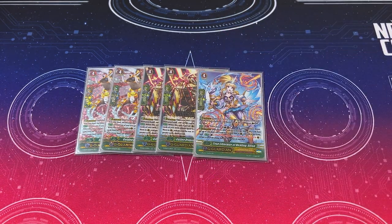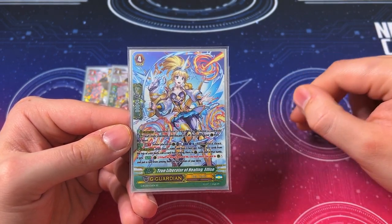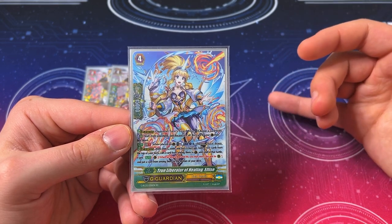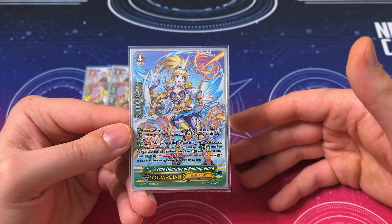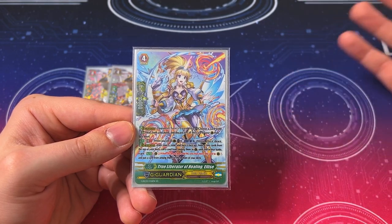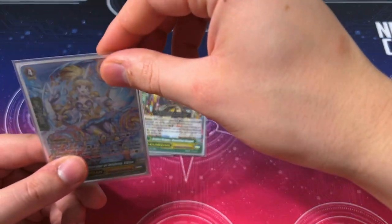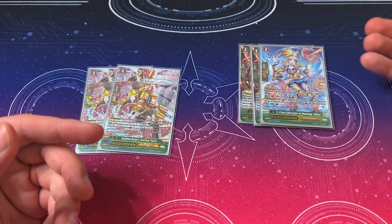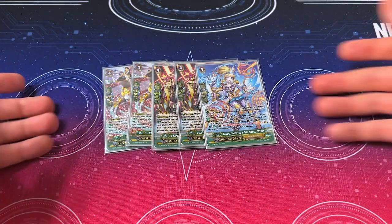And lastly, True Liberator of Healing Elise — 1 copy. Elise's skill is GB1: when placed on Guard, Counterblast 1, flip a G Guardian from your G Zone face up, look at top 2, call 1, the other goes to bottom. It also has the skill that if the attack does not hit, you can move the called unit to a rear guard circle. We're running it mainly because if you G Guard with Elise and then G Guard again with another Heal Guardian, you flip another G Guardian face up — now you have 3 G units face up in your G Zone and can first stride Ultima.